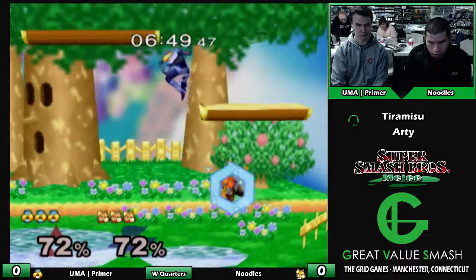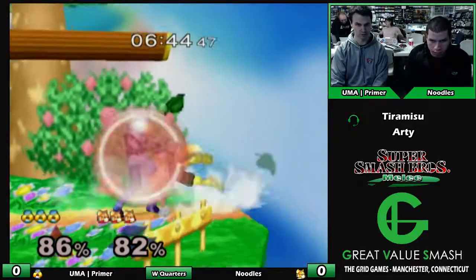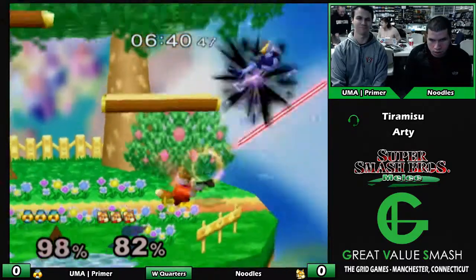Fox has so many options. The amount of speed he has from the ledge is insane. And at a higher percent, up smash is fine, or up air, depending on where they land.